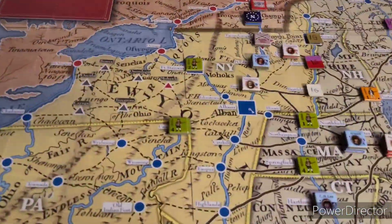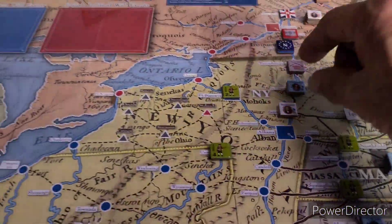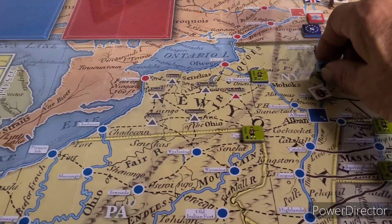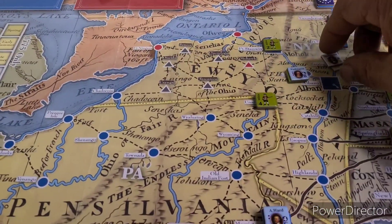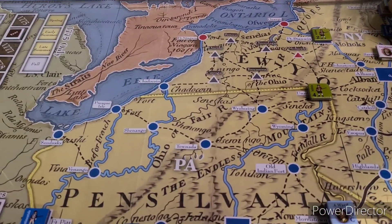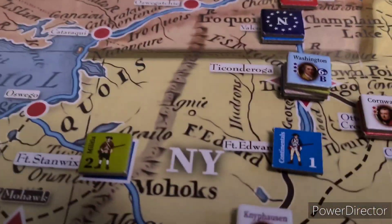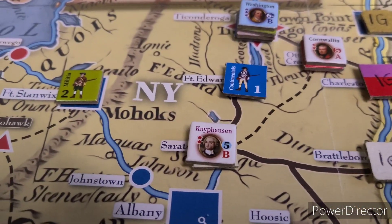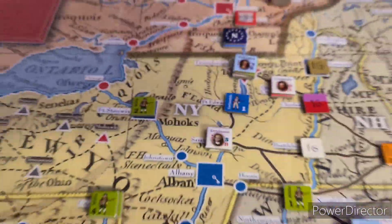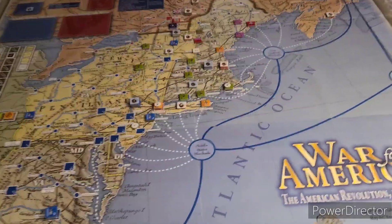We'll put Washington back here with Fort Edward - he'll gain a colonial regular but that'll be it for his retreat routes. Hold on - we might want to retreat him up north, although we can't because the militia can't go into Canada. There ain't no trail to leave back there either - so we go back to Fort Edward.